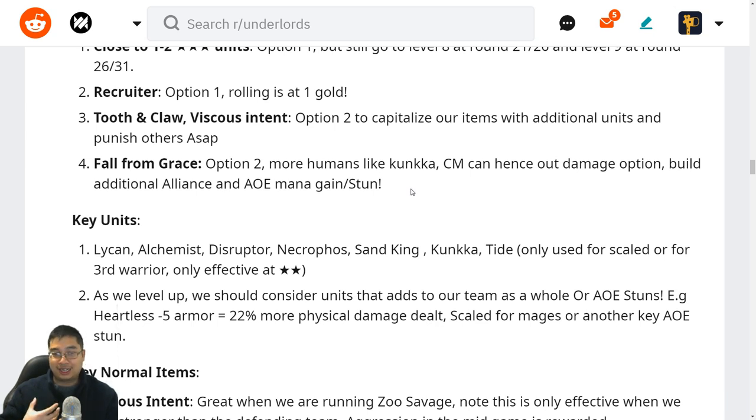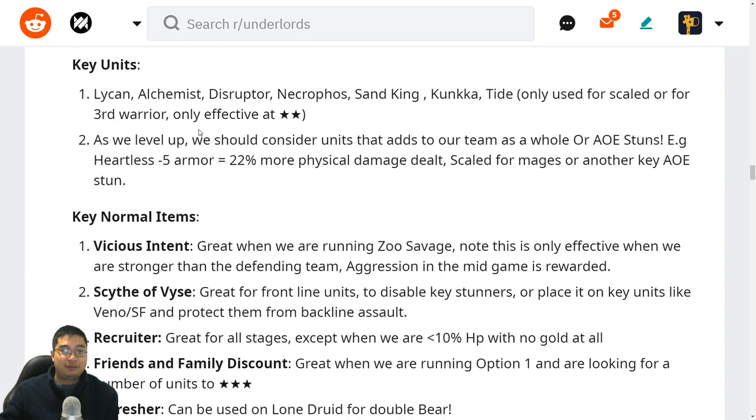We want additional alliances that give AOE mana gain or stuns for key units. Key units to look at in the mid game are Lichen, Alchemist, Disruptor, Necrophos, Sand King, Conquer, and Tide. Tide is recommended at two-star and is effective with Scaled units in the late game against Mages, but at one-star he's only there for Scaled or Warriors. As we level up, we should consider units that add to the team as a whole or provide a massive AOE stun. Heartless is great since we deal mostly physical damage, and Scaled for Mage countering.